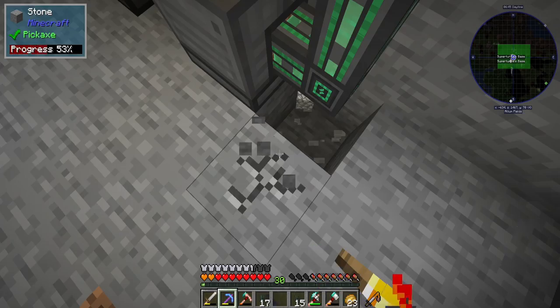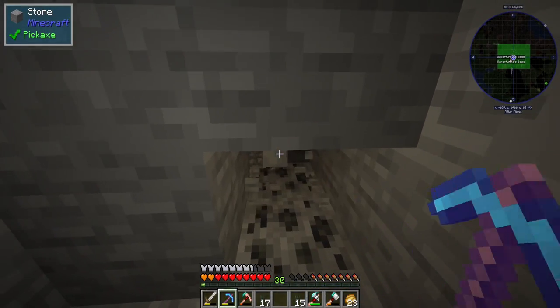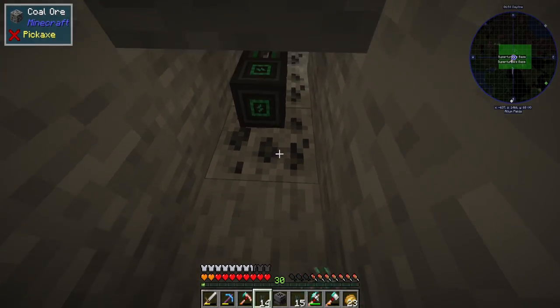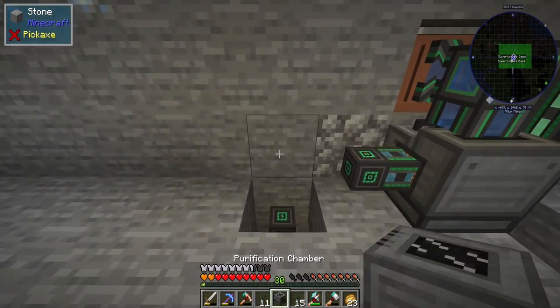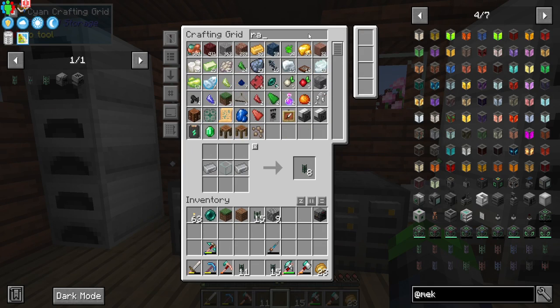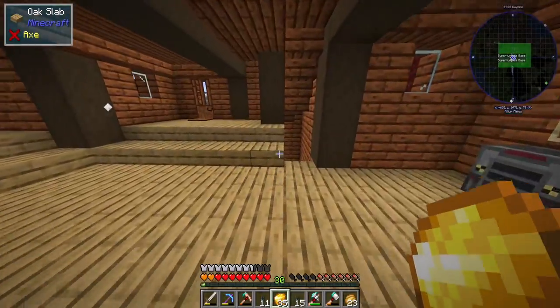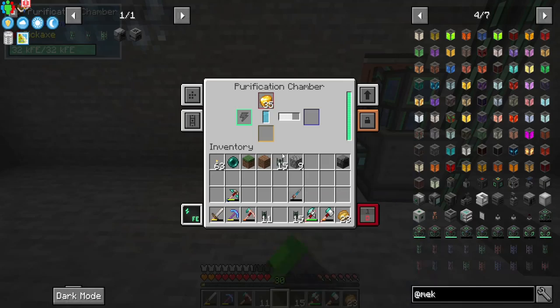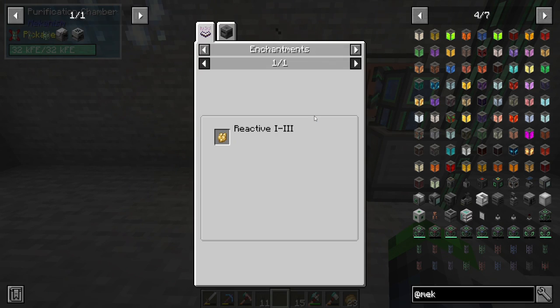The purification chamber is connected and we pipe oxygen into it. We grab some raw gold, set it to process, and it's working—raw gold is being doubled. It's very loud so we quiet it down. And yes—we are doubling our ores!